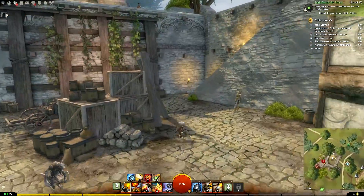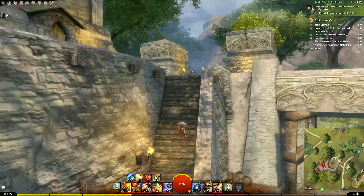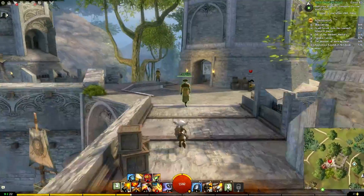I think you can go through that staircase, but I don't like the spiral ones so I'll take the little detour here. We'll need to go into this tower up here ahead. Vista is up there.